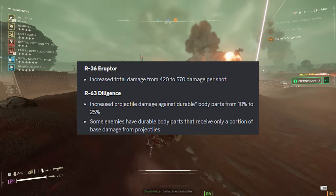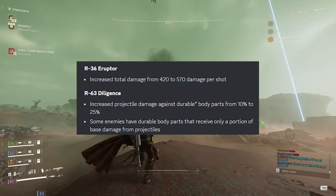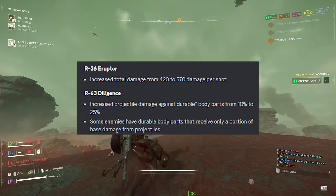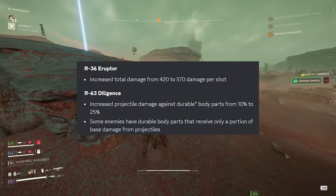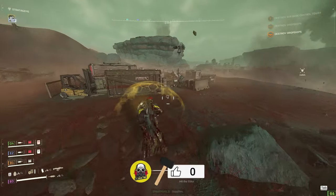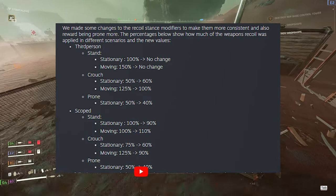The R-36 Erupter gets an increase to total damage from 420 to 570 damage per shot. It doesn't get the shrapnel back but at least it does even more damage. The R-63 Diligence gets increased projectile damage against durable body parts from 10% to 25%.